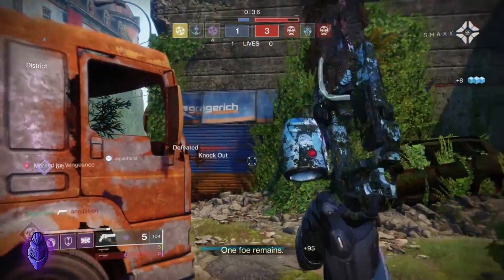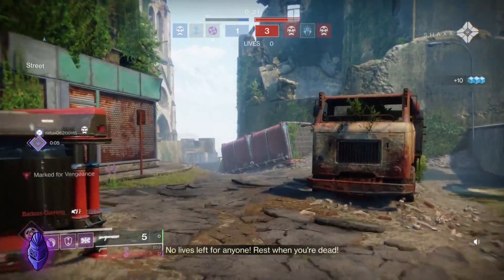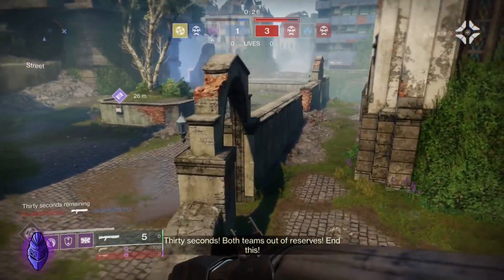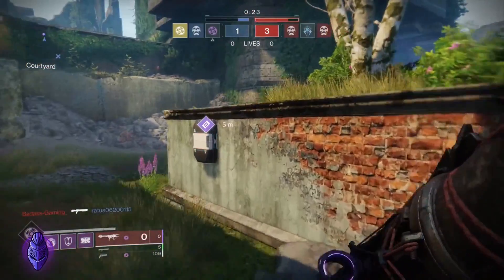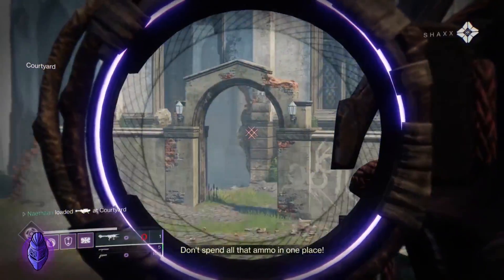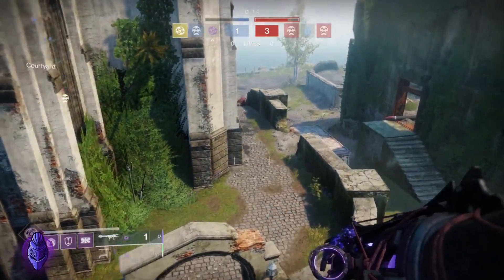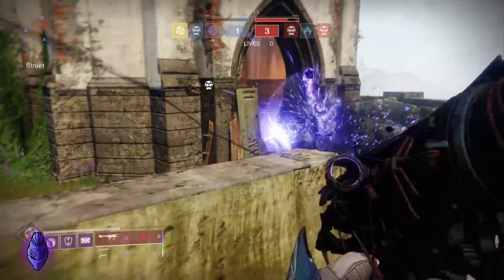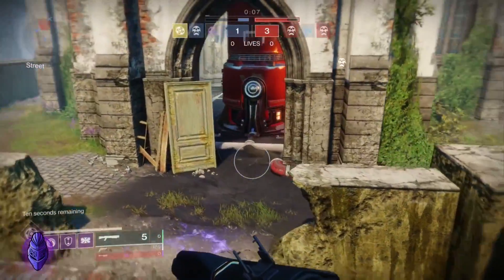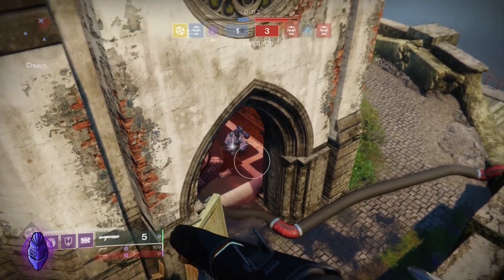Unfold remains. Just being aggressive. Widow's Court is a big map, but if you're smart with your environment you can definitely make plays. Both teams out of reserves — end this. Don't spend all that ammo in one place. Ten seconds. I'm not going in there — he can float above that door all day.